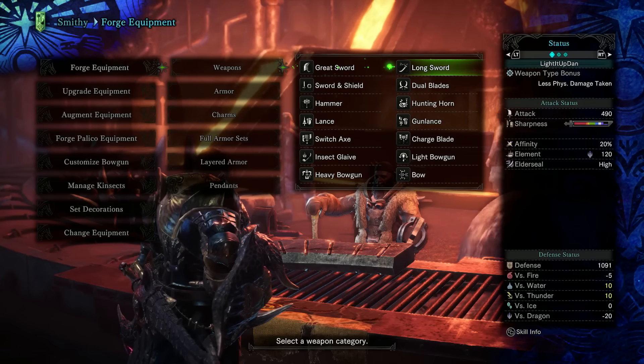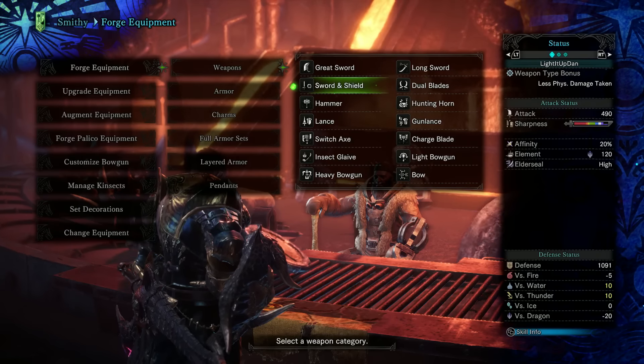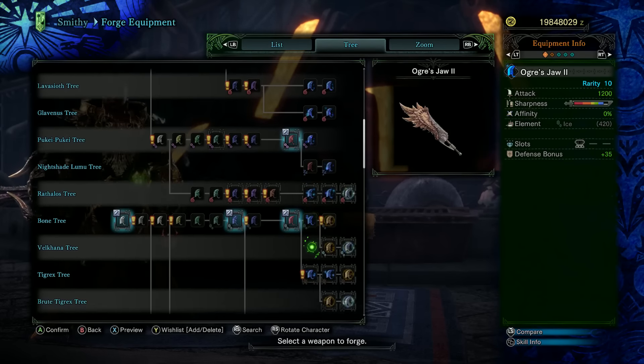One of the first decisions you're faced with starting a Monster Hunter game is which weapon should you pick. Out of a choice of 14, that can be quite an overwhelming decision to make at the starting line. So let's simplify that and help you make your choice so you can get to hunting.